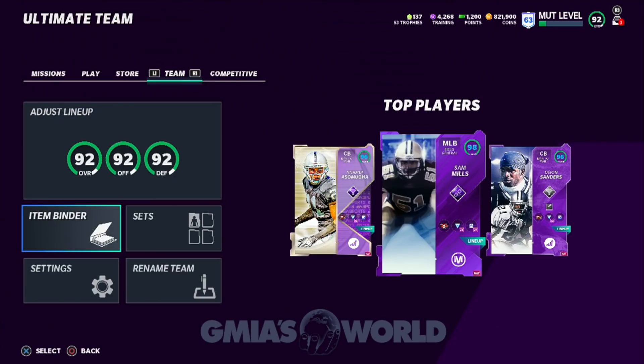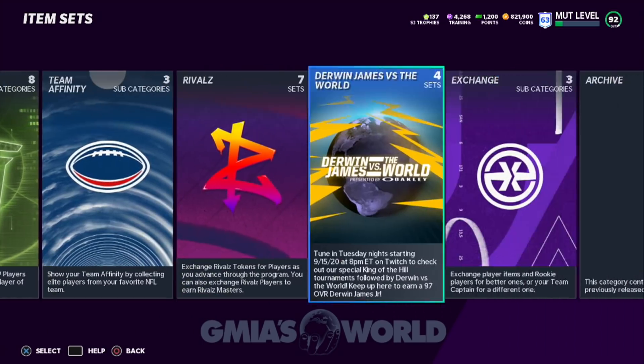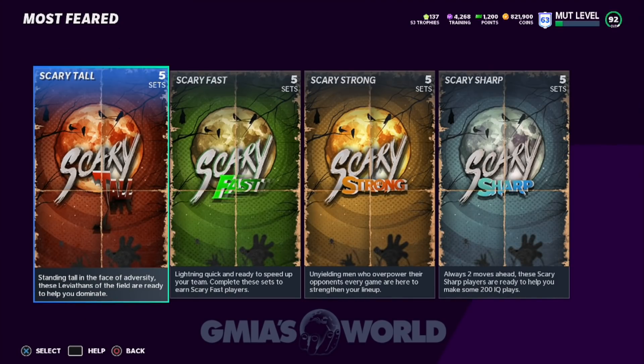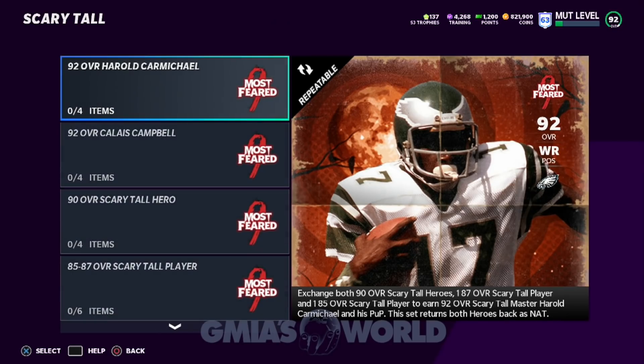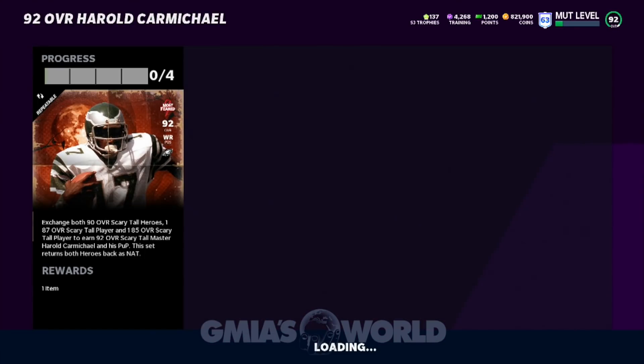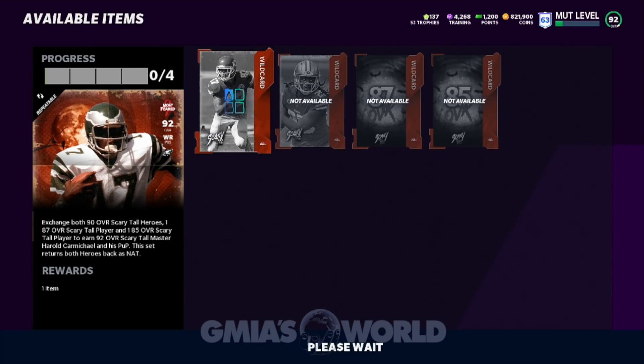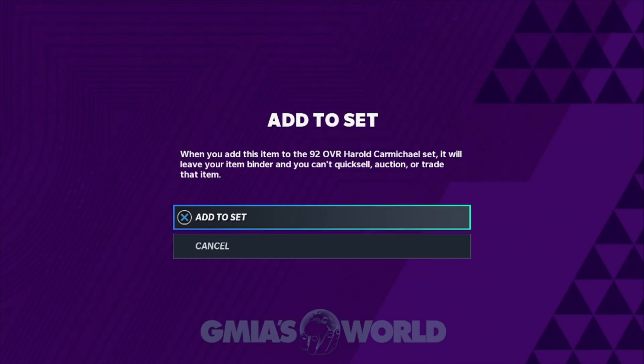We could just actually add him as the slot guy and not even affect the 49er. I guess we could do that as well — I know some of you guys might be suggesting that. I just like to have the players already where they're supposed to be, but I can see how that could make more sense. Just add him into the side. So what we're going to do right now is go ahead and add the players to the set.